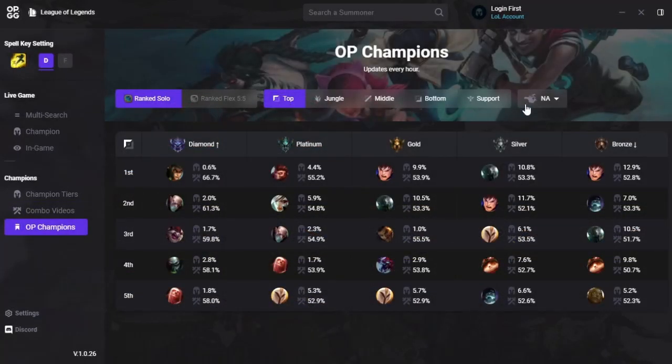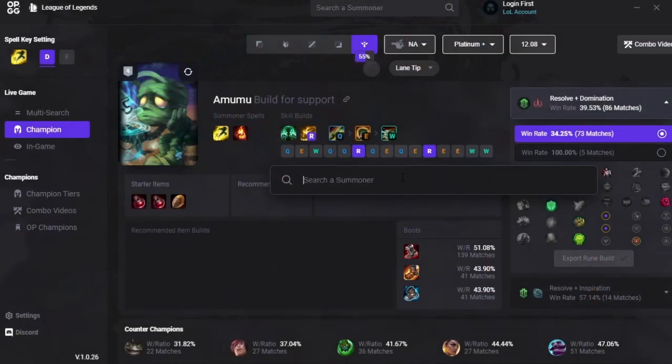The last tab OPGG has is their OP Champions — pretty fitting considering they are OPGG. This page has a list of champions with the highest pick rates and win rates at Bronze to Diamond ranked for both Solo and Flex. You can filter by role and server. And those are the out-of-game tabs that OPGG has to offer.